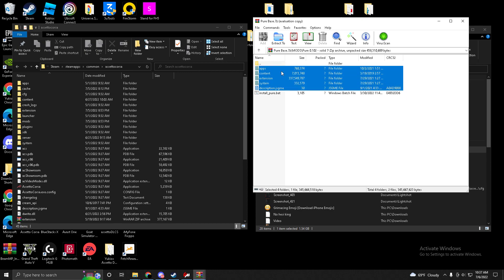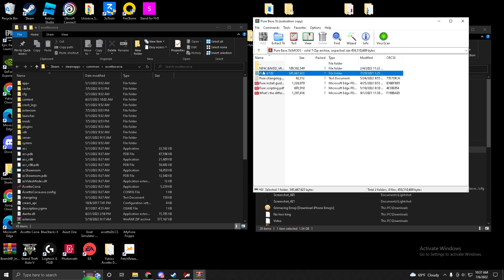You want to drag and drop it — I'm not going to do it because I already have it — but drag and drop it into your Assetto Corsa root folder. When it prompts you to replace files, press Yes, or press 'Replace these files'. That's how you do the Pure base.